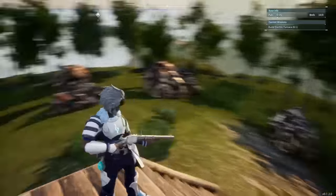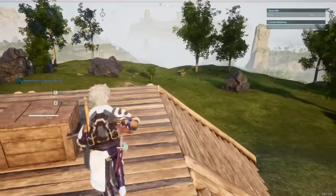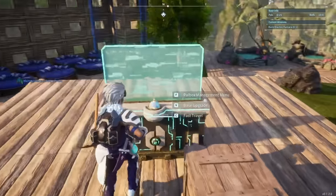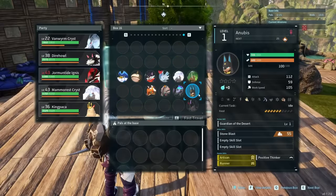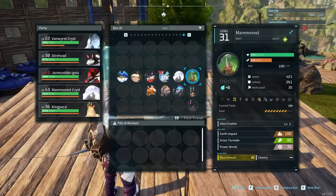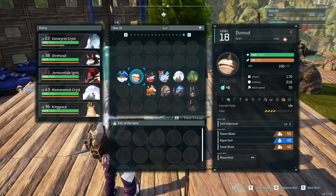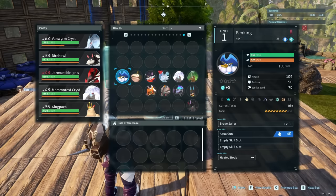For the ore nodes, you're going to require at least a tier 2 mining pal. Of the tier 2s, we have both the Mamorous types, Quiven, Kalmbats, Dumuds, and also Penking.